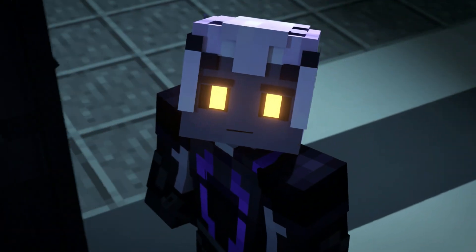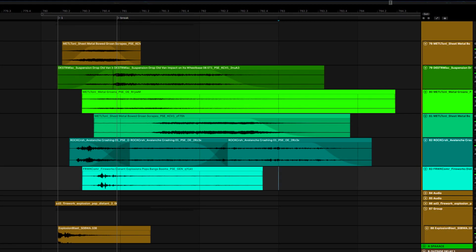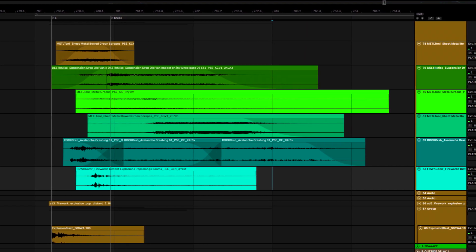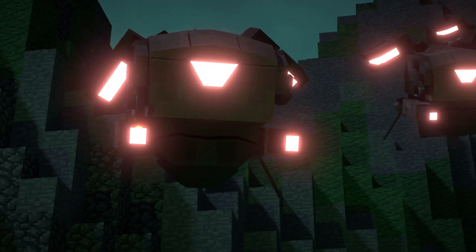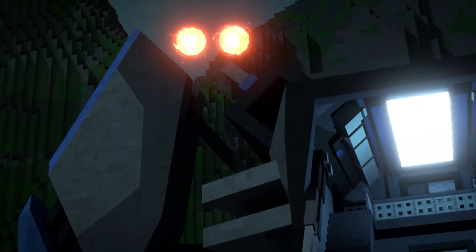Another big set piece is the ship landing platform at the geothermal station, which of course explodes. There's a big explosions layer as it breaks off from its attachment, but there's also some metal groans layered in there just so you get a sense of the size and scale of this thing.